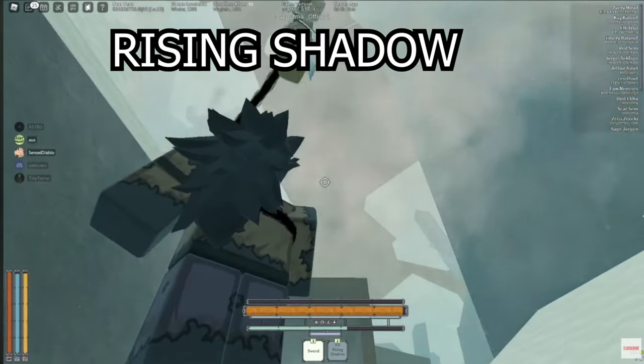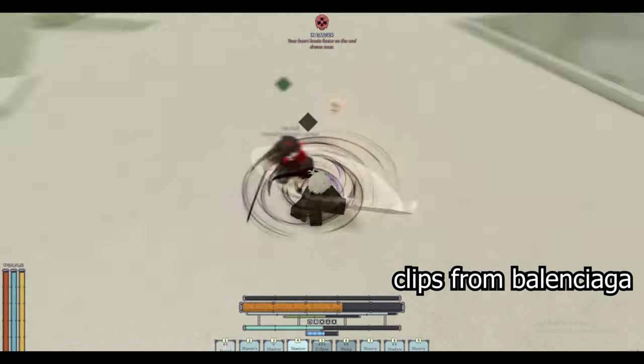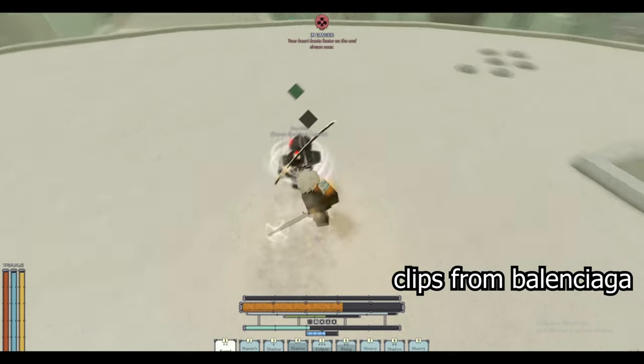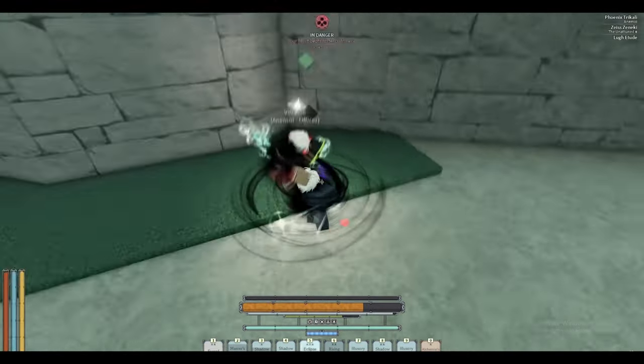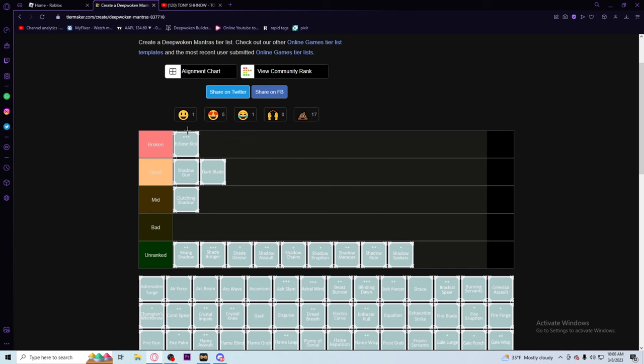For the next move we have Rising Shadow. Rising Shadow is like a key to shadow but it's not really needed. It just lands too often to not have in your kit. It's really good especially because you can use eclipse kick into rising shadow if they don't have any vents. You can also use shadow gun, dark blade, or clutching shadow into rising shadow. Honestly I think I might put rising shadow into broken - it's not broken but it's just too good to be in good.